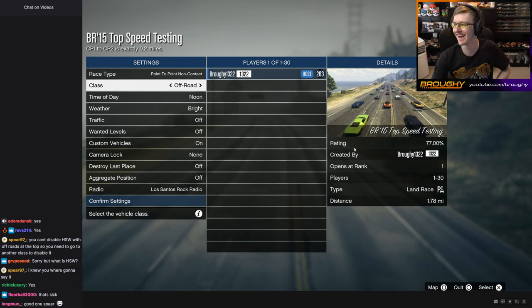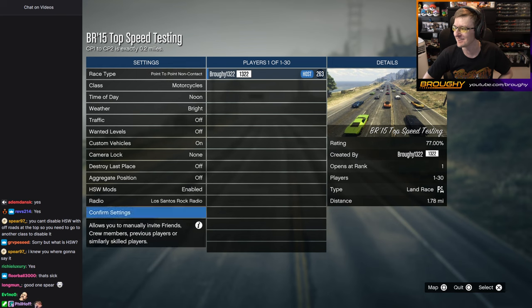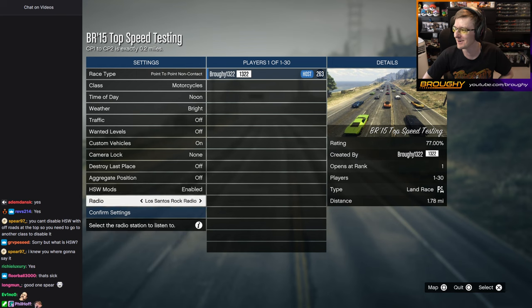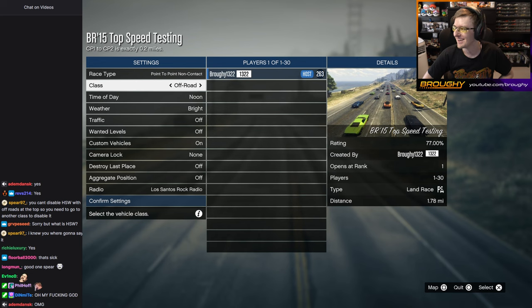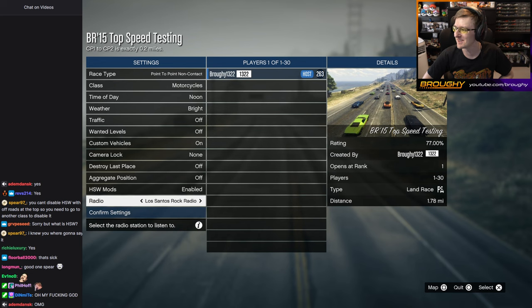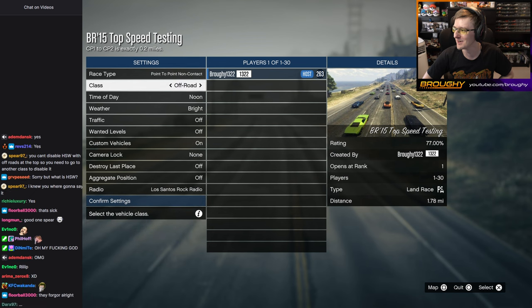Oh my god! That's what I was wondering! Let me be sure — I can do a monitor. You can't select HSW enabled or disabled on off-roads because there wasn't a bot on it previously. So if you want HSW to be disabled, you have to disable it on another class and then you can go to off-roads and it'll be disabled.